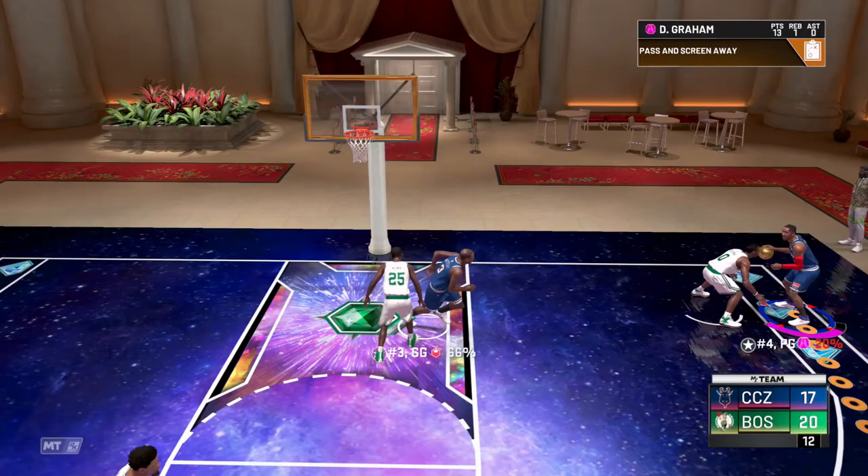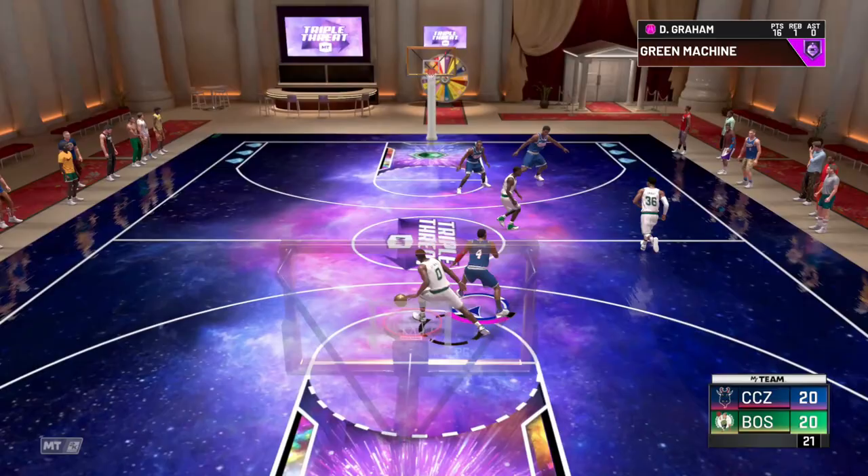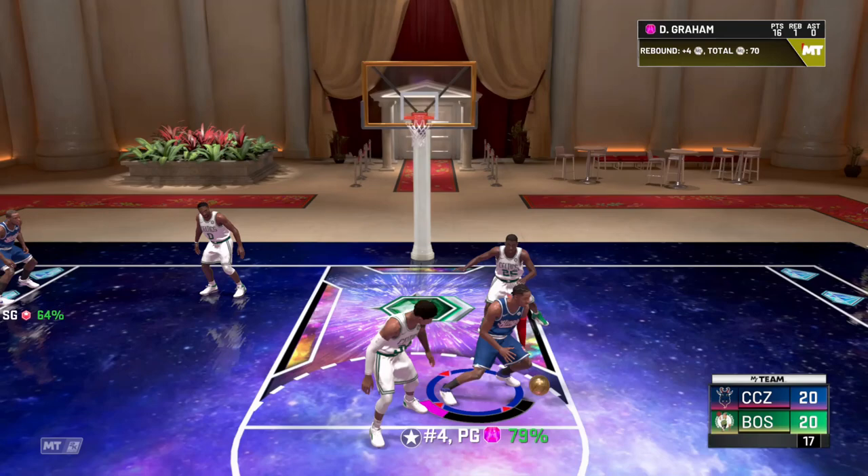Green, let's go! 20 to 20 — we need tough on-ball defense here, Davante. Davante with the stop, let's go! Corner, get the screen — good screen, good screen. Green light, Davante Graham, let's go! I can't believe we won that game.